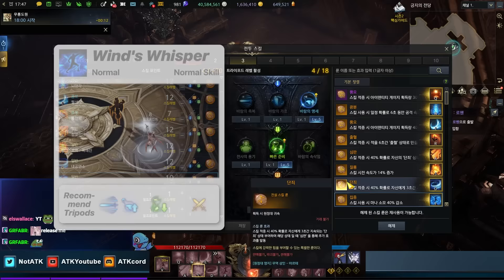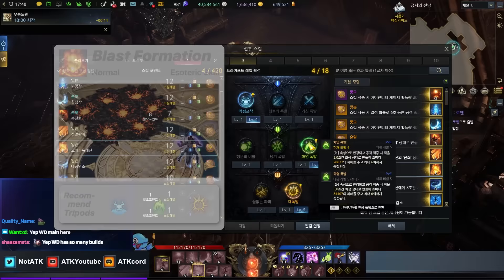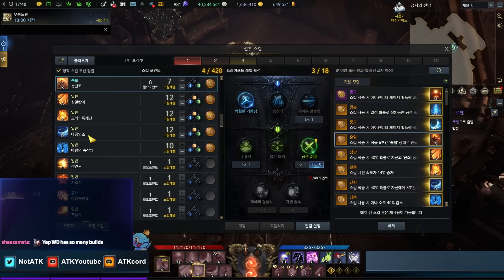For example, this one has the cooldown tripod and the ready attack. Then there's what you guys call the 'wind fart' — I had the wind fart one for the elemental generation and the explosion. I haven't paid a single dime on this particular Wardancer because I collected tripods very slowly from chaos dungeon loot. I also have some of the smaller levels here — four, four, and one — so she's missing a little bit.